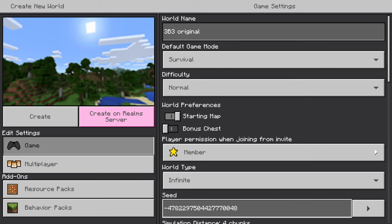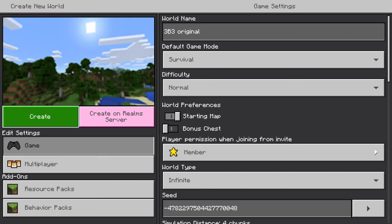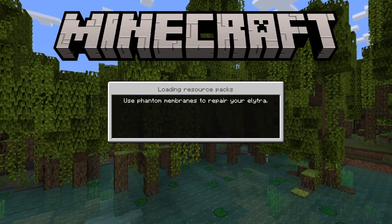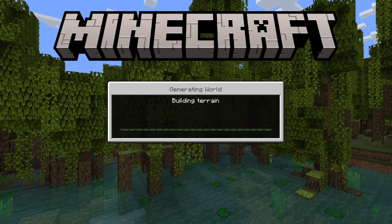Let me repeat it: 4 7 8 2 2 9 7 0 4 4 2 7 7 7 0 0 4 8 — that is the original spawn point. Let's create the world. By the way, the server's only been around for a year. We're logging on. Also, it measures 375 megabytes, so it's a really big world — that's the current 3b3, that's how big it is.